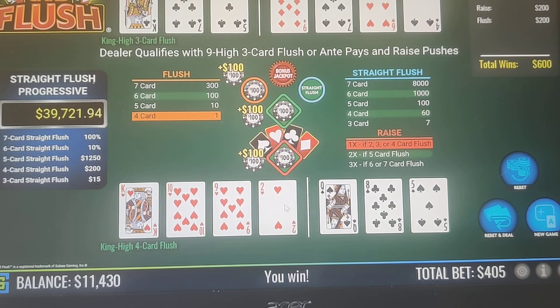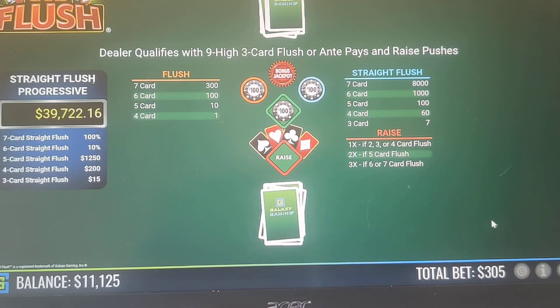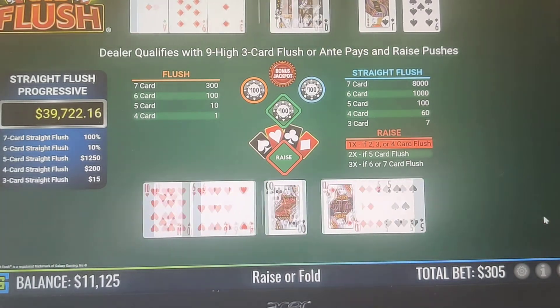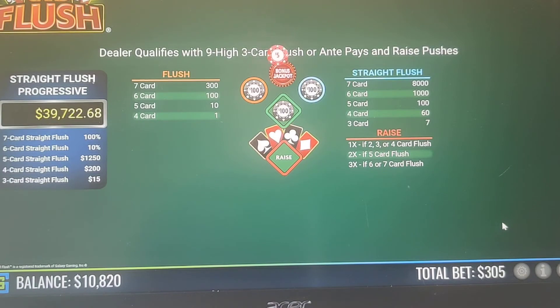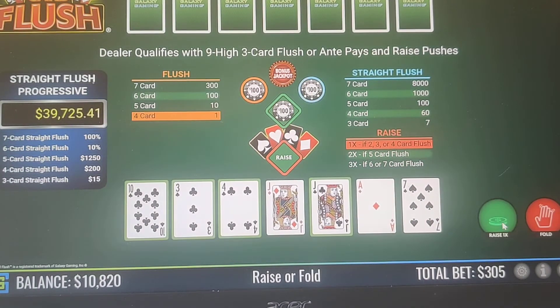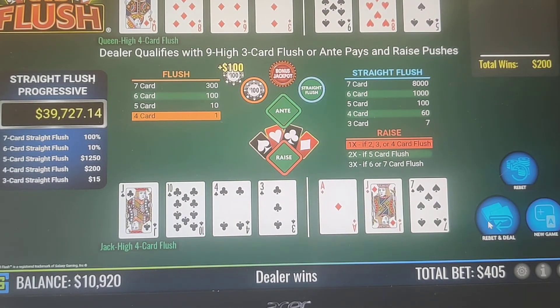Still, if that extra card wasn't there we would have won on the 3-card because our 10 would have beat their 7. That's a fold. 4-card — we keep that. We still lost but we have to keep it — it's 4 cards or higher, always.